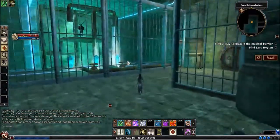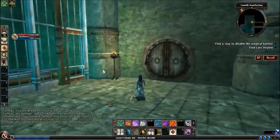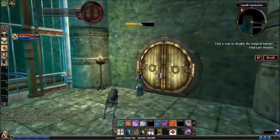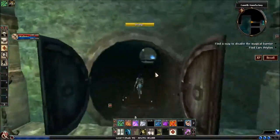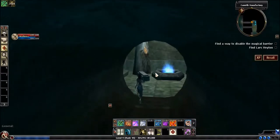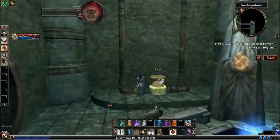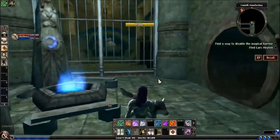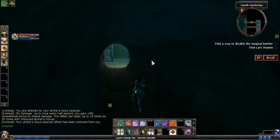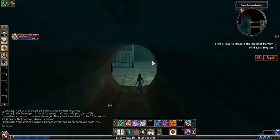Coming around, we have this gate here — this gate is locked. A rogue, artificer, or somebody with a lockpicking kit who has the skill could pick that. If you are not one of those things, the valve to open the gate is down by the rush shrine, which was behind the doors we opened. So we've got our gate open.